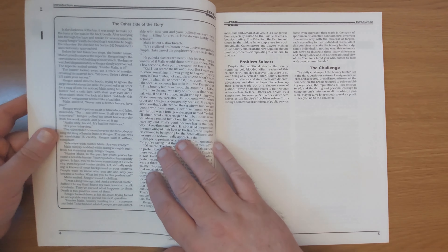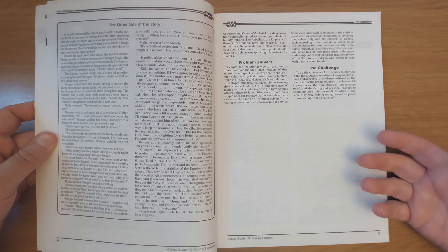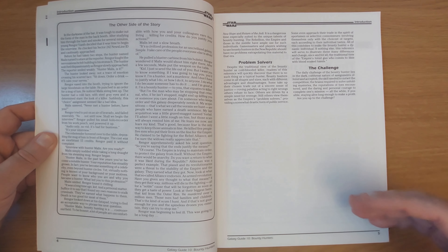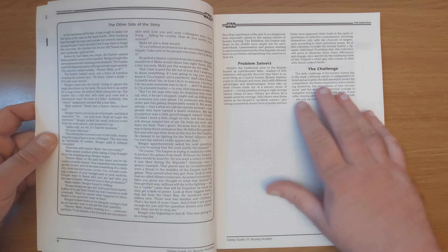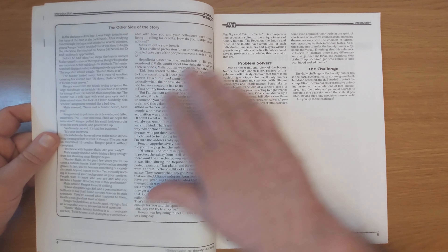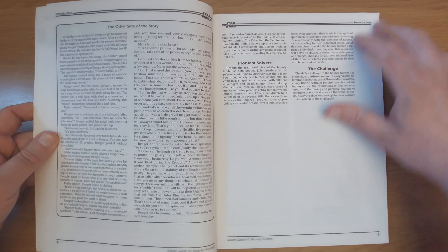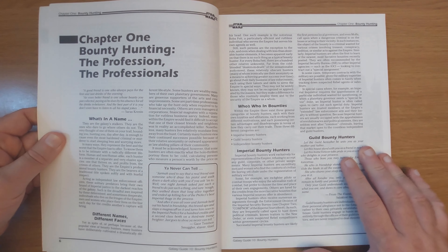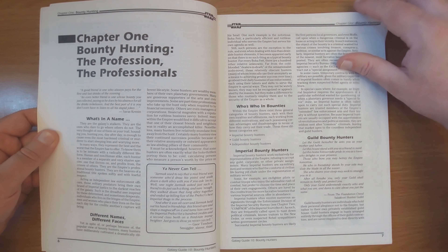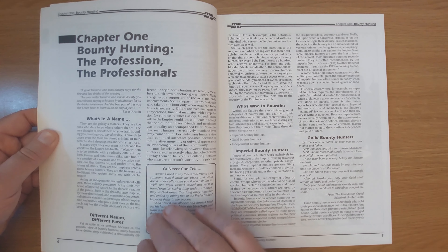We start off with the introduction, which goes through the ethics of the hunt, who profits, time frames — basically setting up what it is about a bounty that will make people hunt it. So how long you're going to have to do it, how much you're going to earn, who's profiting out of it. Problem solvers, the challenge, the other side of the story. There's also a short tale — a few paragraphs — of bounty hunters in operation.